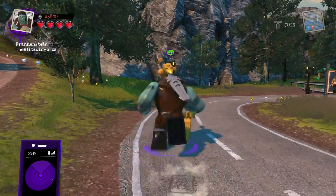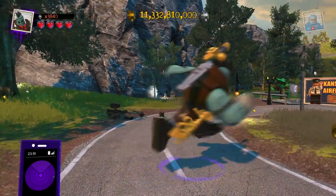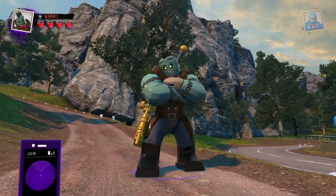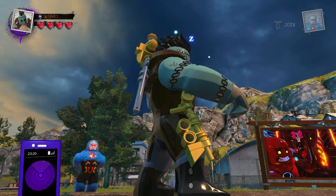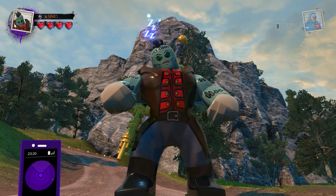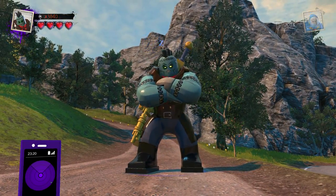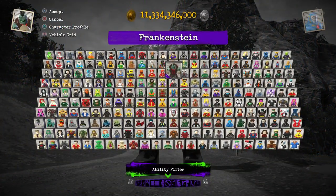Frankenstein turned out really cool. He's got a very cool animation for his long-range pistol attack, a sword slice, and a cool ground pound attack with the sword that generates electricity. Just overall, he's one of the more complete looking Big Figs. One of the complaints about Big Figs is that they feel boring and very plain with almost no details — that is definitely not the case with Frankenstein. I like the hair, the face print work, and the two weapons. He looks really cool and very unique compared to all the other characters.